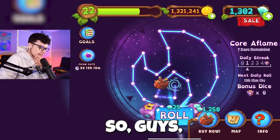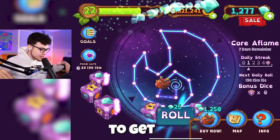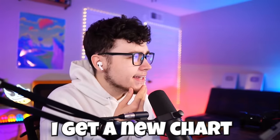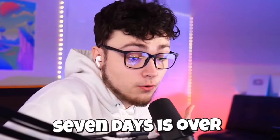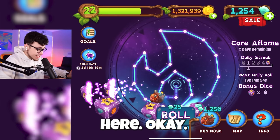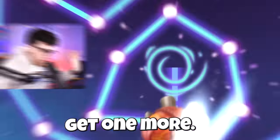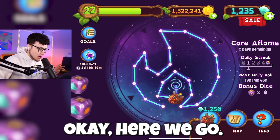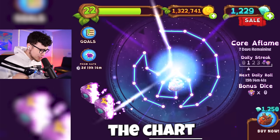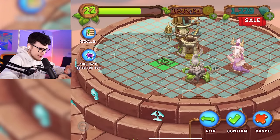Perfect, and we're that much closer guys. I'm confused — after I do get this guy, is it gonna give me a new star chart to get another monster? Because I see up there it says 'Core of Flame — seven days remaining.' So will I get a new chart, or is it gonna make me wait until the seven days is over? We're just gonna keep spinning regardless. It looks like we are on the last slot — do we have to get one more? I thought it was gonna give me the last one. We got two stars, so it looks like we're gonna be completing the chart.